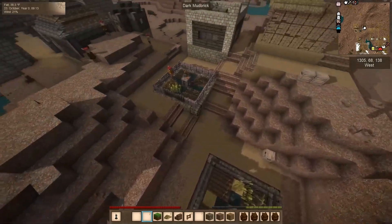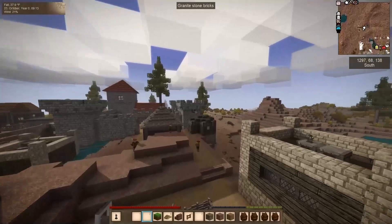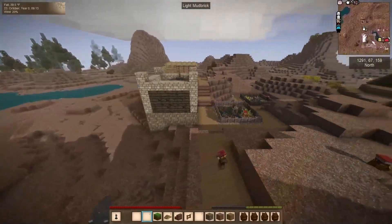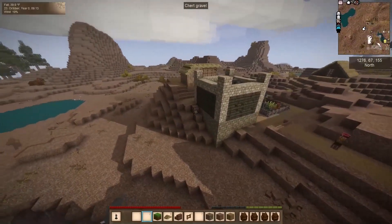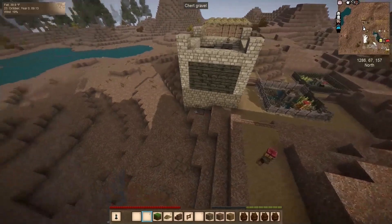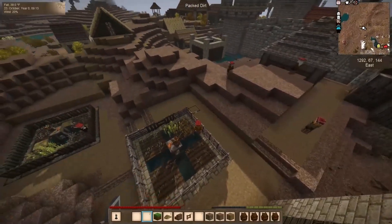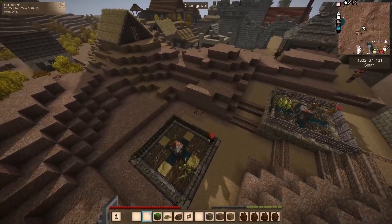Around this one, a little bit around this house. We're going to keep the natural hillside, of course. Get rid of that — looks kind of odd. But yeah, keep as much of the natural hillsides as we can.